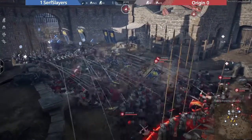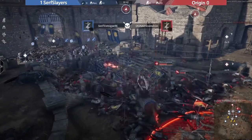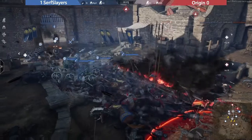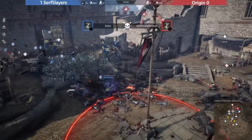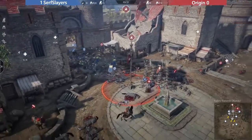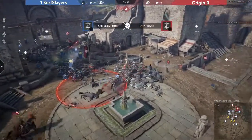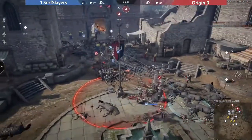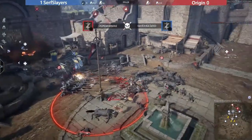Origin is holding on here. The flames are just doing so much work - they're pushing the shields and disabling every unit. The flames are doing that really very well. This last teleport is not gonna do anything. GG to Surf Slayers.